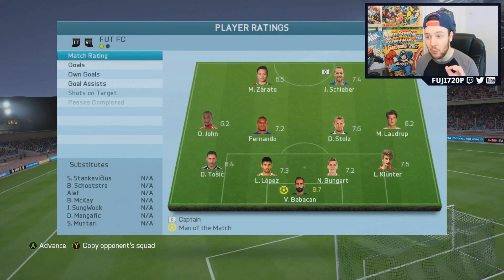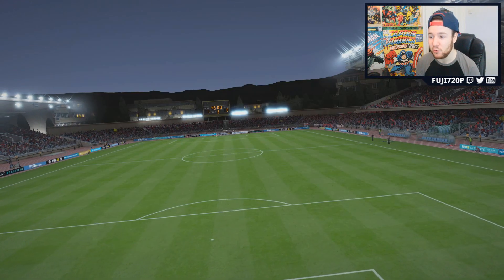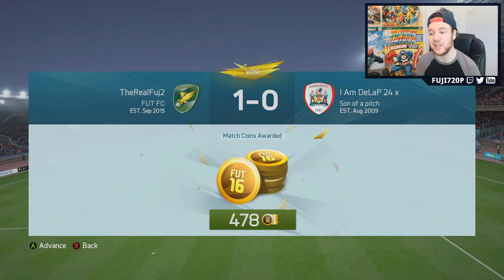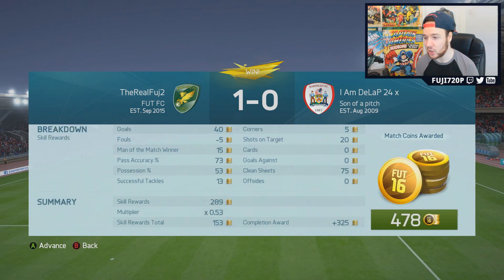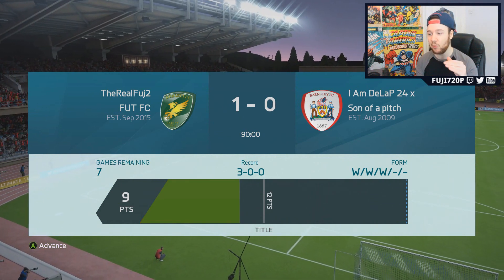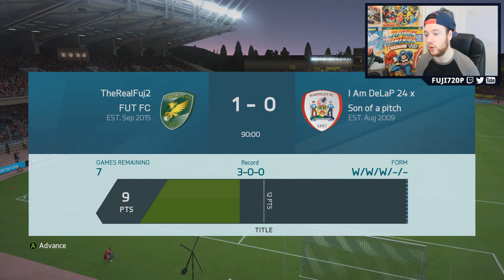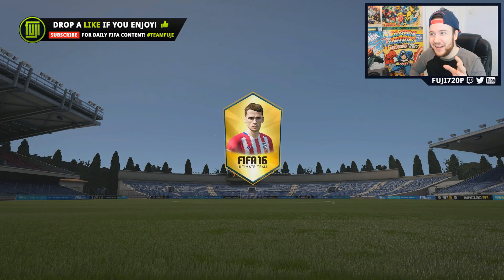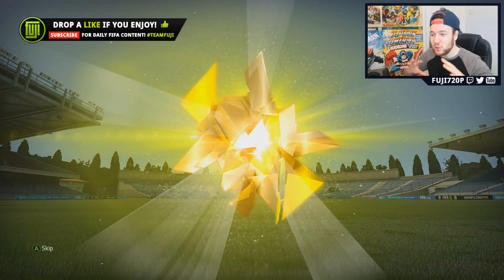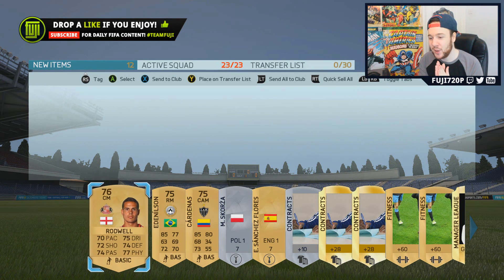Three games without conceding, really happy with that. Babacat at 8.7 rating was testing my goalkeeper - he had the better team so it was tough. Let's check the points in this division - nine points, we're confirmed for promotion! We just need to win the title. Let's open a pack for the win. We get Jack Rodwell - and although he's playing for Sunderland, that looks like a pretty well-balanced card for a non-rare, very good actually.